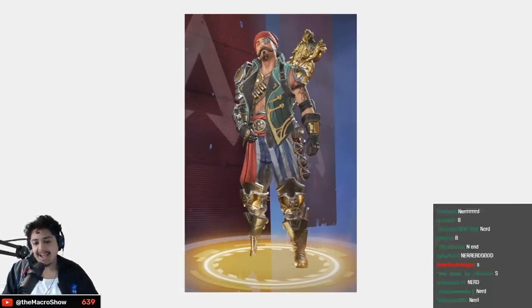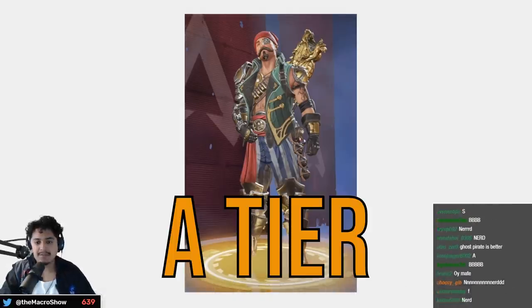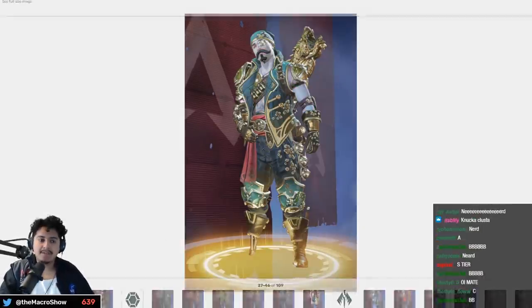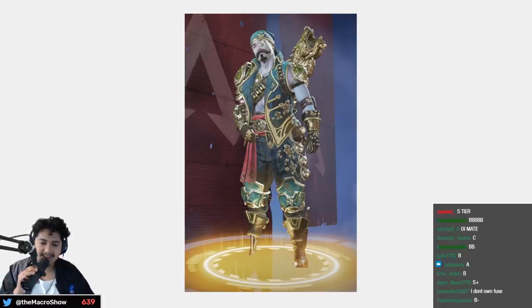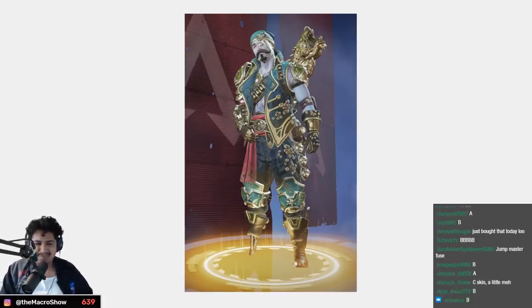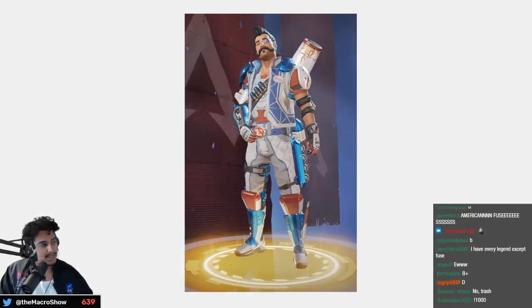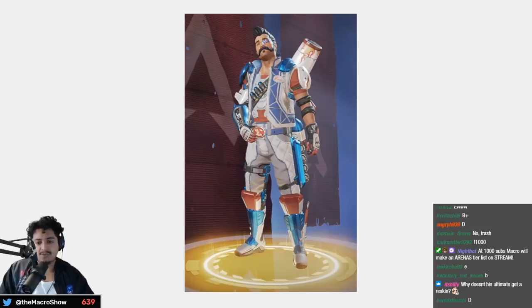Next we got Fuse. Man of War pirate one with the bandana — I really like this skin, clean A tier. This next one is definitely a step down — I like the dead pirate angle but the blue is not as into it, so B tier. B for Blue, da ba dee da ba da. This one I don't think deserved to be a legendary skin — C tier.